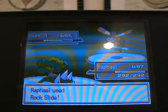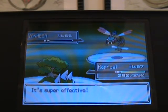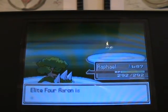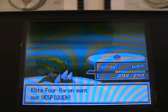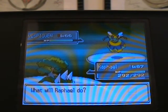This thing knows Double Team, Bug Screech or something, U-Turn, and Air Slash. Good Rock-type move. Next is Vespiquen — Attack Order, Defend Order, Heal Order, and Power Gem.